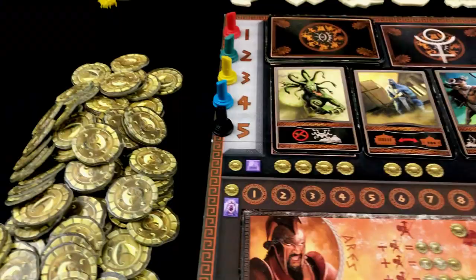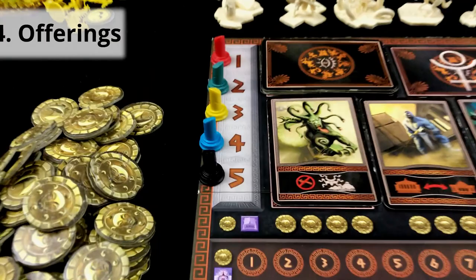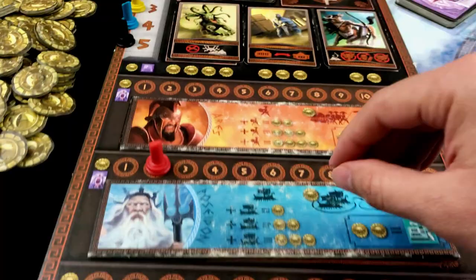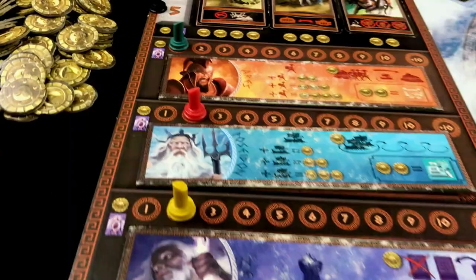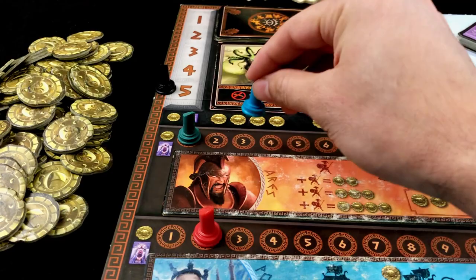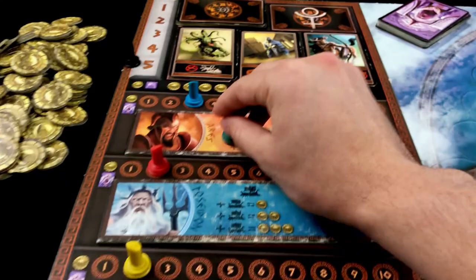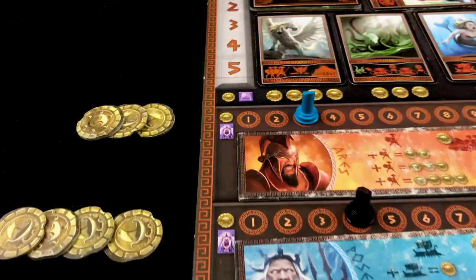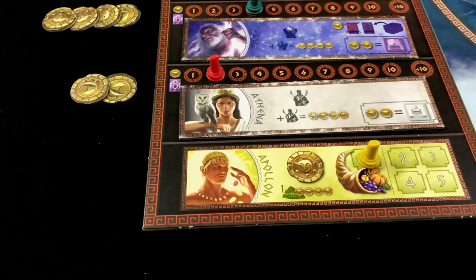In the offerings phase, players take turns according to player order to gain the support of one of the available gods. For example, the red player offers gold for Poseidon. When the blue player's turn comes, most gods already have an offering, so he must outbid an opponent. Since there can only be one player per god, the green player must make a new offering, with the condition that it cannot be the same god from which they were outbid. Players who cannot compete may choose Apollo. At the end of the offering phase, each player pays the gold they promised, except those who chose Apollo.